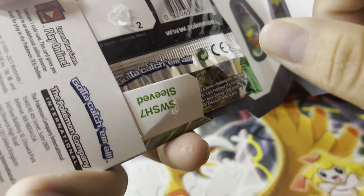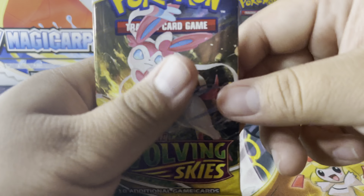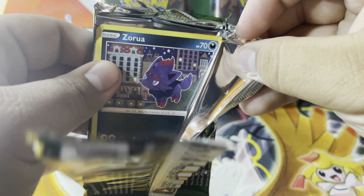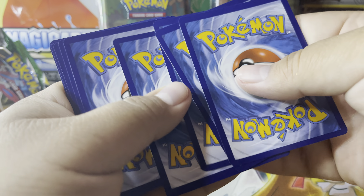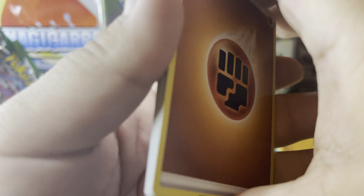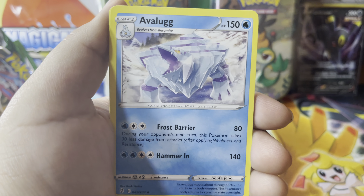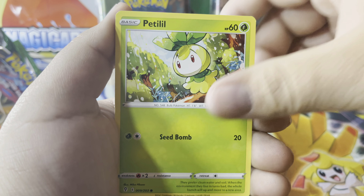Let's see if we get anything in this last pack. I missed out on the Sun and Moon ETBs and the Sword and Shield base set, which would have been pretty awesome. I've seen a couple of videos saying that Vivid Voltage will be re-released — the ETBs and Darkness Ablaze — so I'm definitely gonna be on the lookout for those, see if I can get lucky. I've heard the Vivid Voltage pull rate is pretty good, but I swear I'd never hit anything.